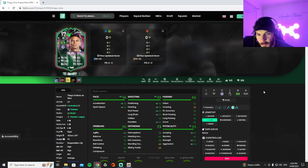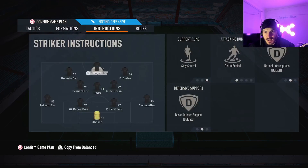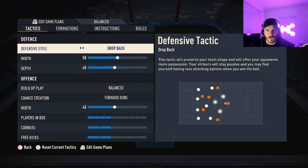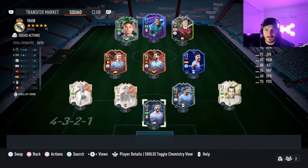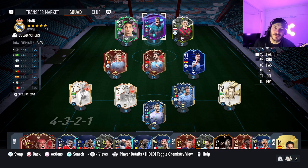We are going to make him lengthy, hawk chem style — boost the pace, boost the shooting, boost the physicals. We are going to be playing a 4-3-2-1, striker getting behind, stay central. Foot Champs — this is the squad, let's get into it. Make sure you guys watch the whole video, we are going to get into the pros, cons, and the value for coins at the end of the video. Check out the goals I score with this card, the assists — make sure you watch the whole video.